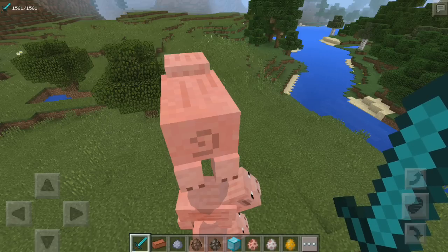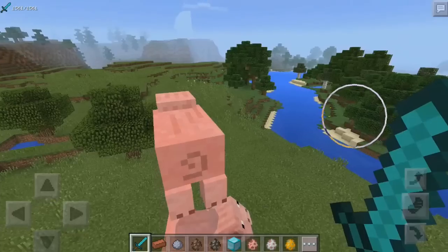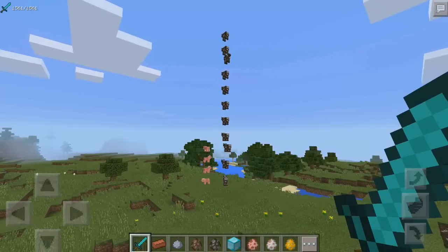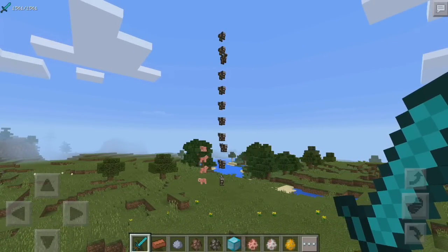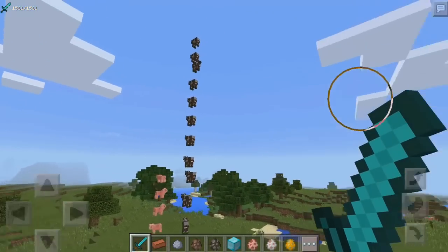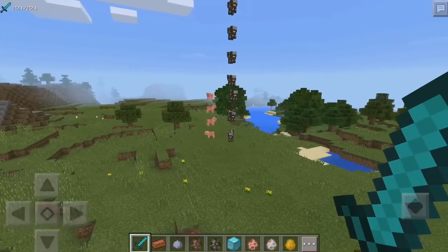I think I got a little carried away — this is the first stack I built and this is the second one, which is like triple the size. You guys can do whatever you want, it looks really cool. You can even spell out words in the sky with frozen mobs, which would be really creative and cool.